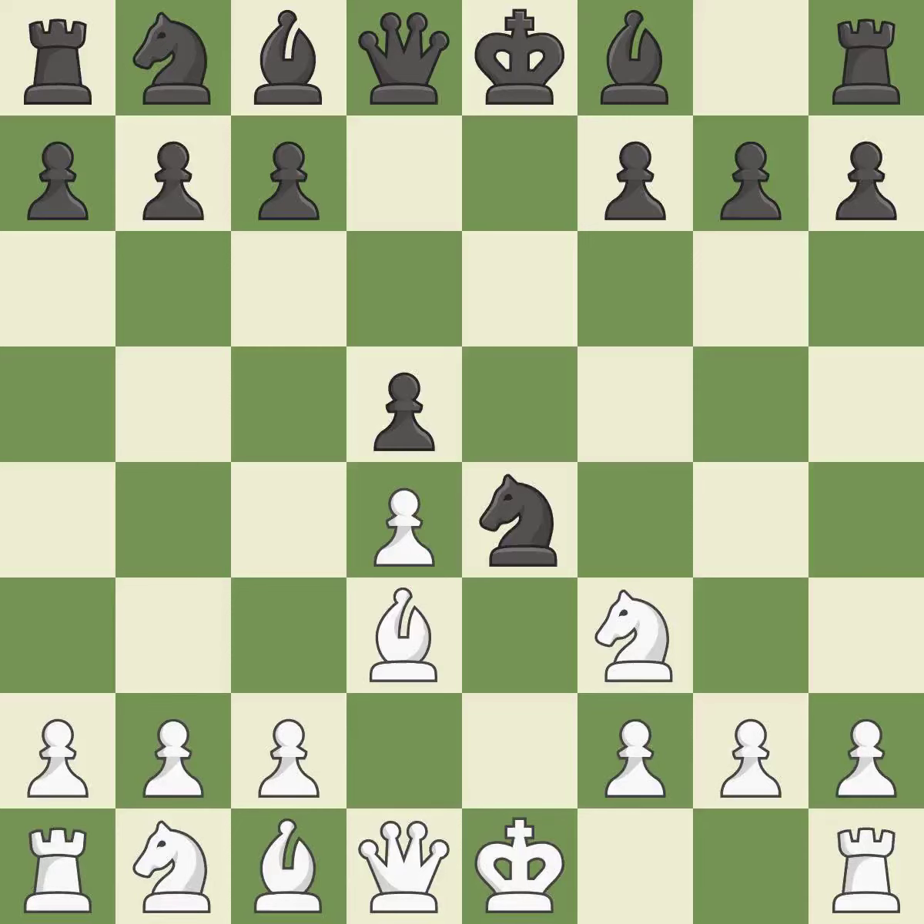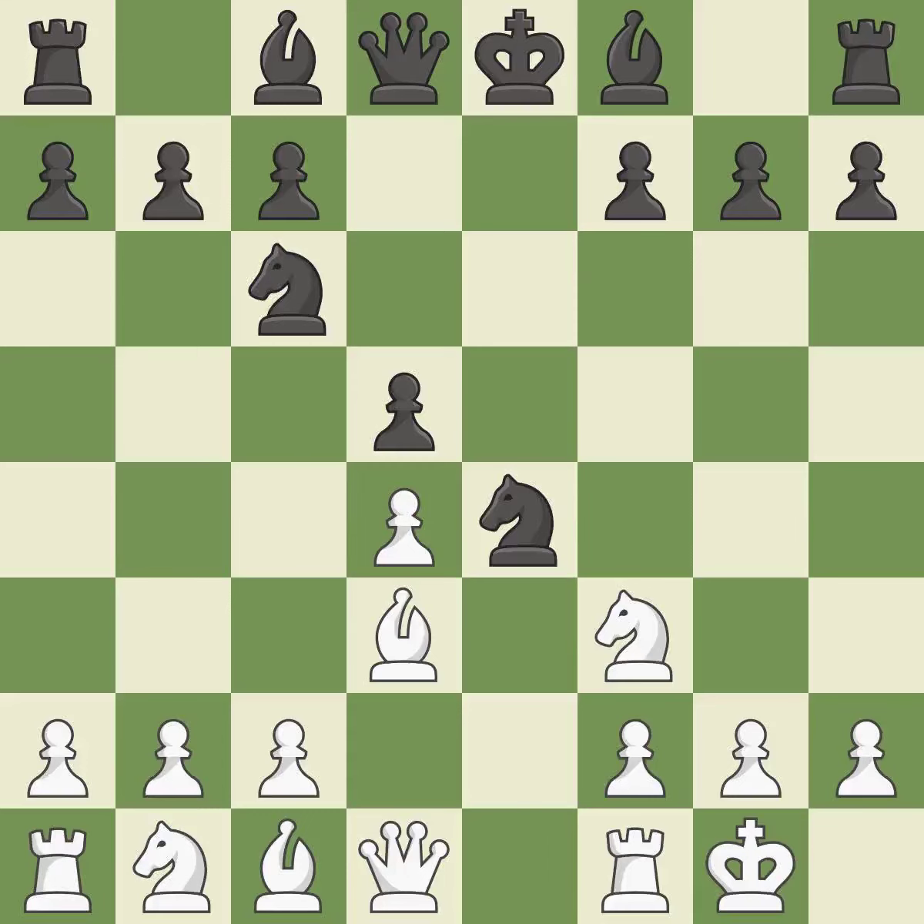Bd3 develops the bishop, attacks the knight on e4, and prepares castling. It is best. Nc6 develops the knight toward the center, attacks the d4 pawn, and controls the e5 square. It is excellent. Castling gets the king to a safer square, out of the center of the board, while also developing a rook.